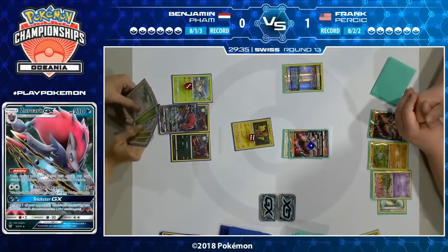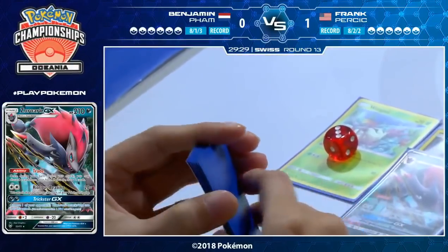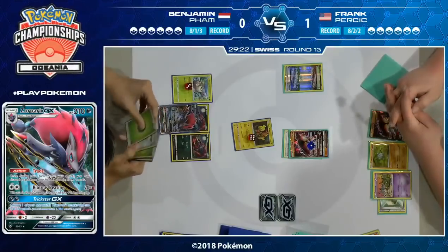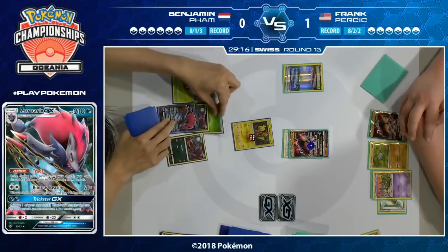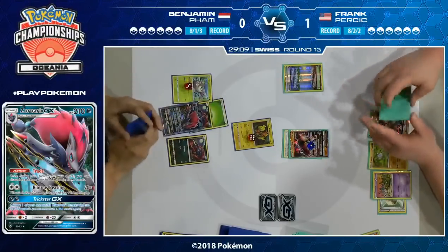He's not going to find any use for the second Parallel City because there's already one out in play. It becomes trade fodder — he recognizes if he gets N'd he doesn't want this card again and it's unlikely he'll be able to play it the other way. Just get rid of it and hopefully draw better resources. But it doesn't look like he found much — just a tool card and an energy. Very awkward. Even just an Ultra Ball would have been great for Benjamin.